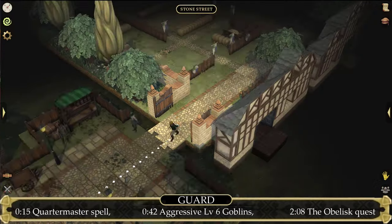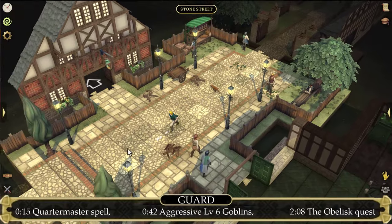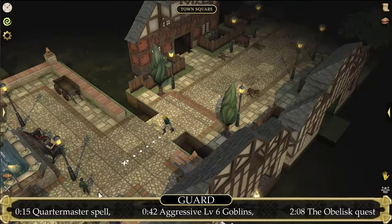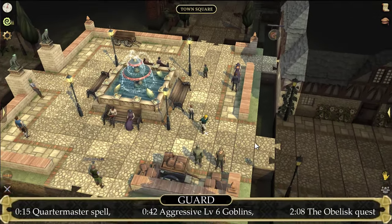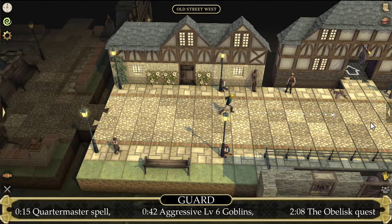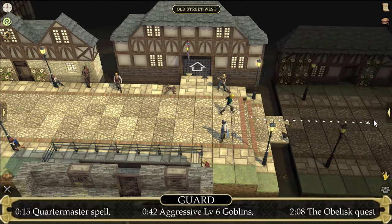The best option is to defeat some Goblins, either Goblin Thieves or Goblin Chiefs. Head south to Town Square and from there head east. Go through all streets west and east until you arrive at Town Gates. At Town Gates, north are the level 6 Goblins and south are the level 8 Goblins.